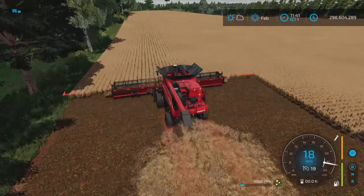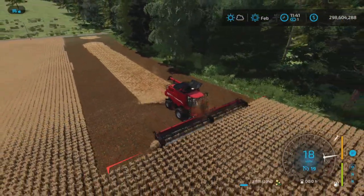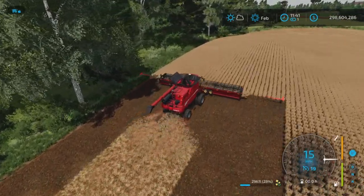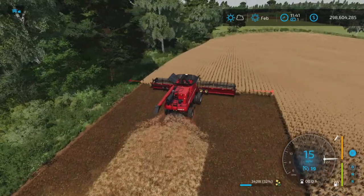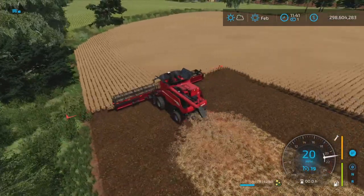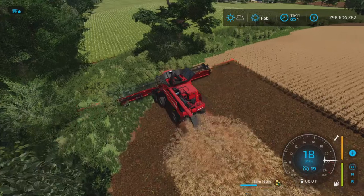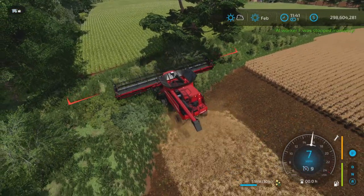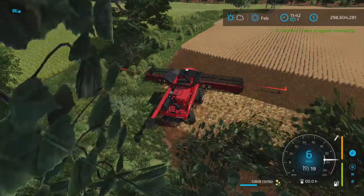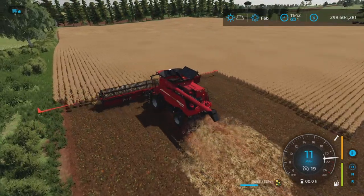I thought it'd be interesting to show everyone that yes, it does work with a worker, and you don't necessarily have to use the Colossus harvester with the attachments. If you like your harvester — be it base game or another modded harvester — you can use the headers from basically anything. In this case it's the unreal header from the Colossus pack, which allows you to go 19 miles per hour, or up to a maximum of 43 miles per hour.